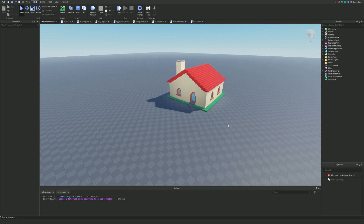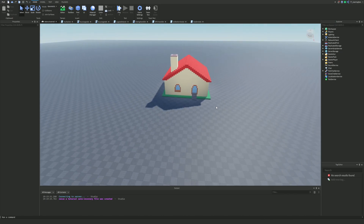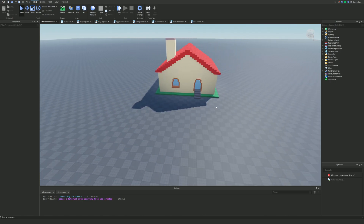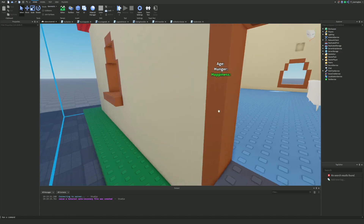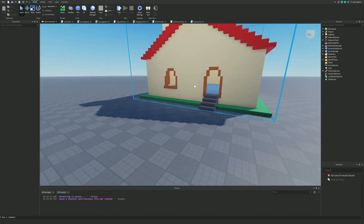Here we are for the next part of the how to make a raise a flopper type game on Roblox. This might be the final part of the series. Today we're going to be making the feature where you buy access to the outside via the upgrade shop, which will give you access to the outside area.